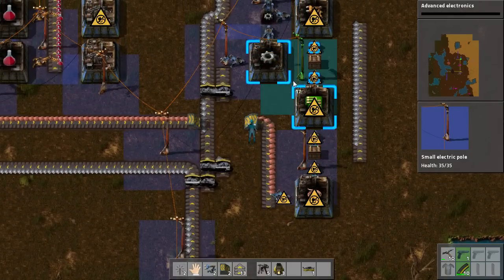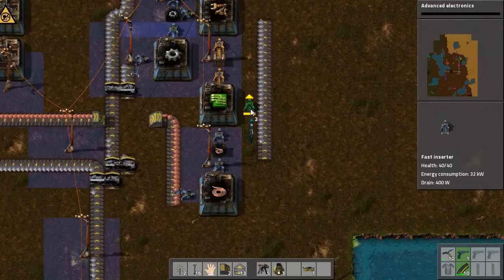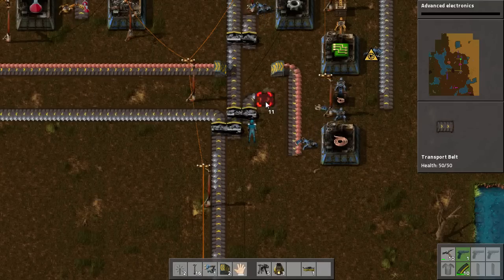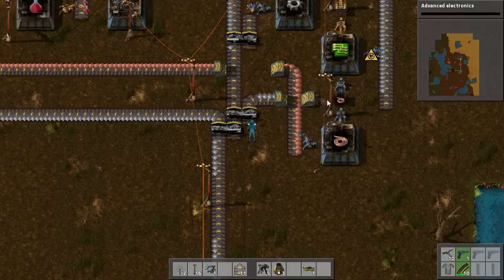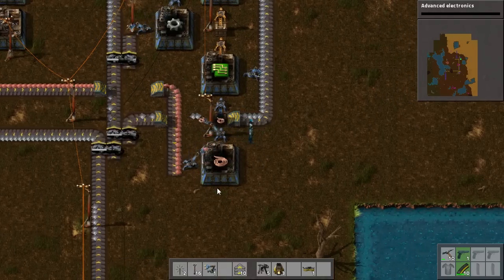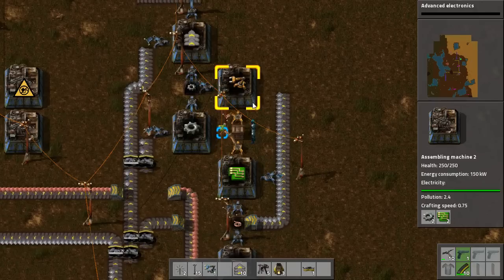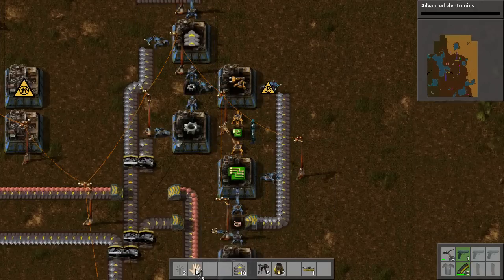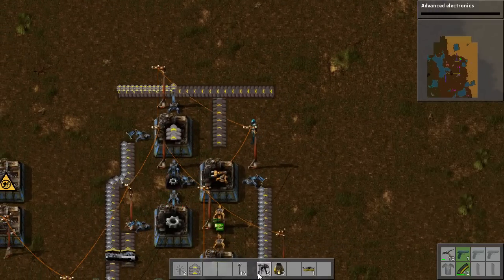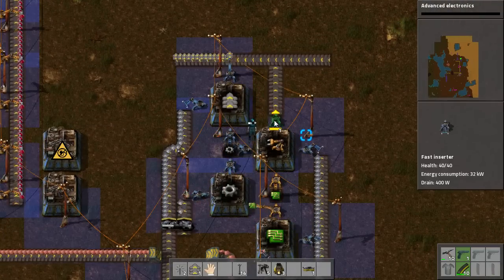We will start the build process with all of this. We need a Fast Inserter here and I will run it underground here to here. Right now I am just doing this build basically on the fly, making it up as I go along — I have not got a real plan in mind, I just know what I need to do. This will be none too efficient, but I feel it is a good demonstration of how everything works.